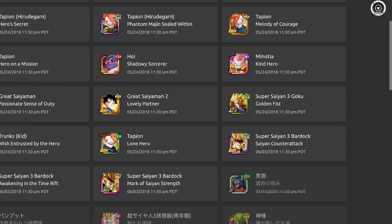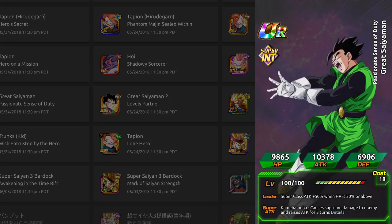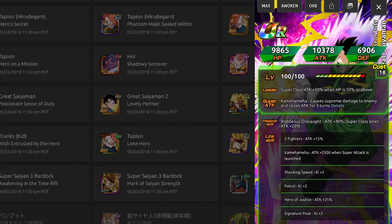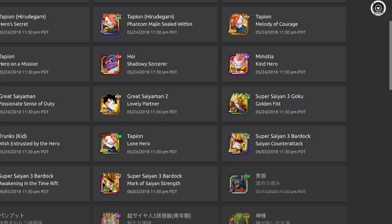We have a new Great Saiyaman Gohan. This means that SSR Great Saiyaman in the game is farmable. The Bobble Shop AGL Great Saiyaman is not farmable. This new one gives 4% attack up per super class ally for up to 20% attack, and also raises attack for three turns from the super type mechanic. He actually does have Shocking Speed.